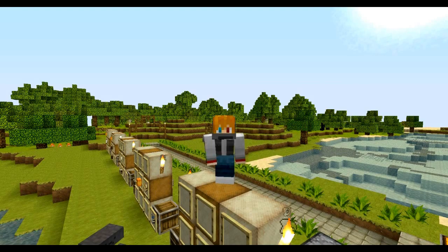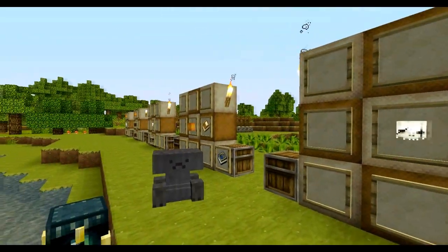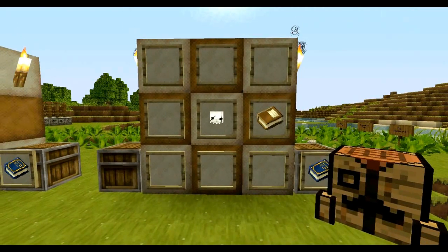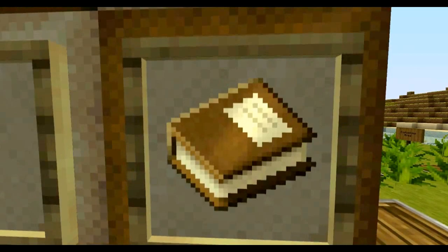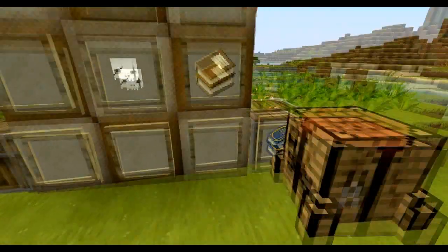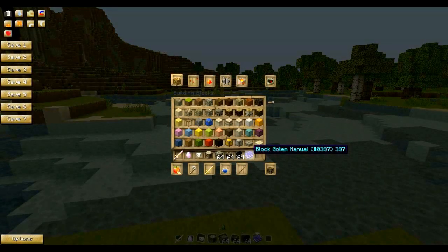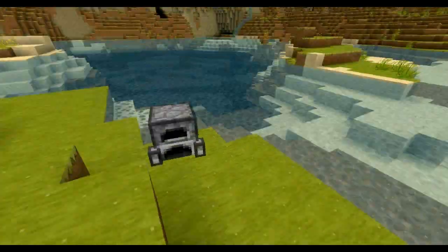Just like last time, if you happen to forget crafting recipes, here we have a book for you. Take a skeleton head and craft it with a book and you will get the block golem manual. When you read it, it functions exactly the same as the last manual and is really helpful. It also has all of the stats including movement speeds, armor levels, and health.